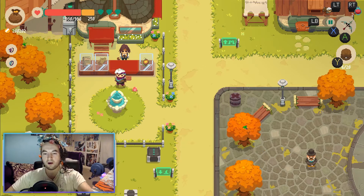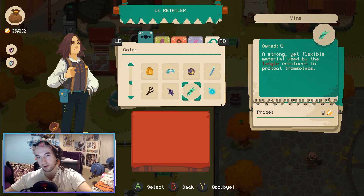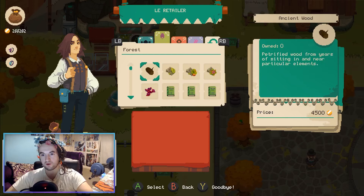Let's talk about Julian, our supposed competition in town. He will sell us items for more than we can sell them usually. You could use the glass cabinet to make some money potentially, but the main use of Julian is once you go into a dungeon and acquire an item for the first time, Julian will then sell that item.